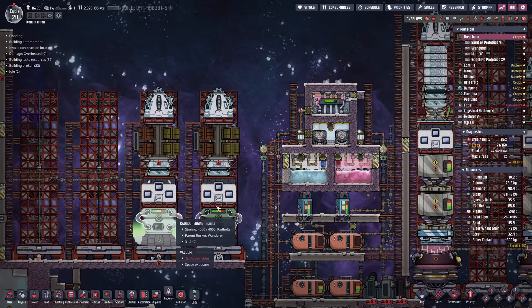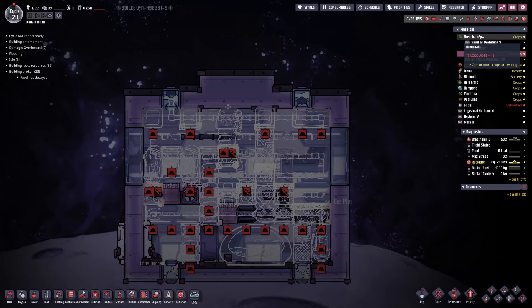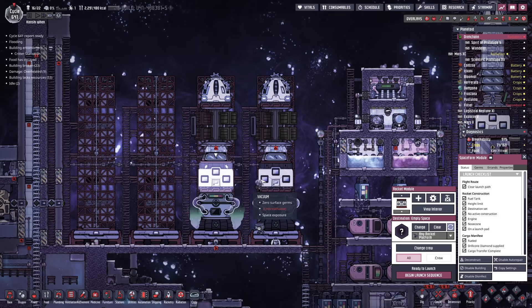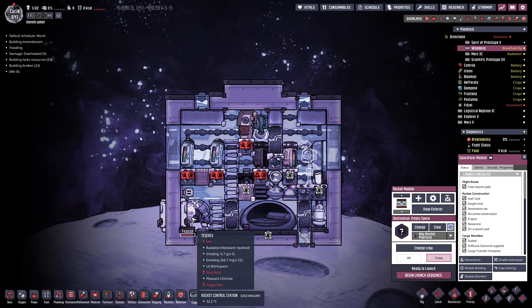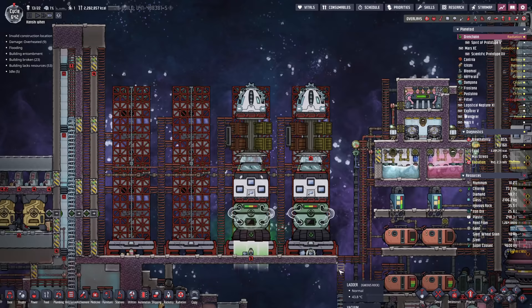That gives us another cargo rocket — we're currently building our fourth or fifth cargo rocket. It's time to crew this up and send it on its way. For crew, we're putting on Tesserex, because we don't have many duplicants who are good at rocketry and we're running out of people we can send off without negatively impacting the colony. All I had to do was change it so they could actually fly rockets — there they go.